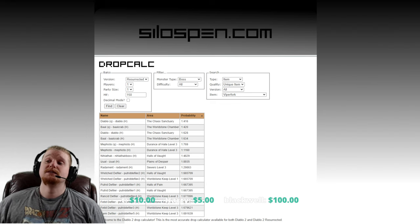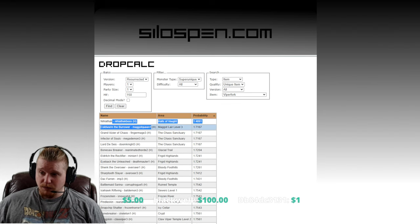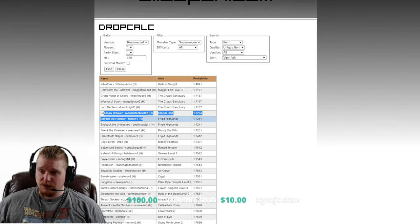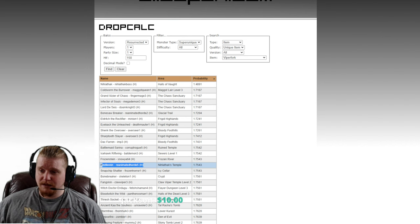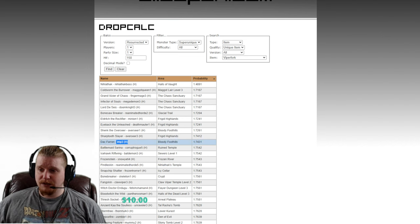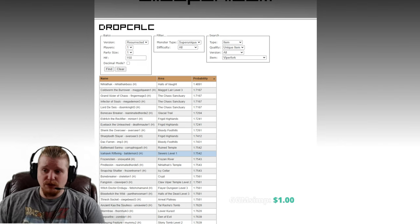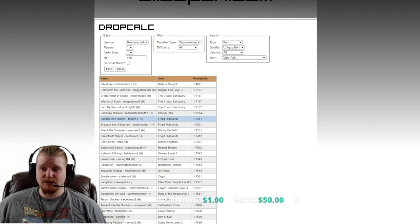Let's take a look at super uniques. We've got Nihlathak, Coldworm the Burrower, Grand Vizier of Chaos, Infector of Souls, Lord De Seis, Bonesaw Breaker, Eldritch, Eyeback the Unleashed, Shank — there you go. Shank and Eldritch have really good chances. Pindleskin is also on the list, so you've got a really nice three-piece combo there. Doc Farran is on there too, so just go kill Doc Farran, Shank, and Eldritch, and then Pindleskin — four super uniques in a row, really fast, if you really want to grab this item. Kill each one in combination with really high magic find and you'll probably snag this item pretty quickly.